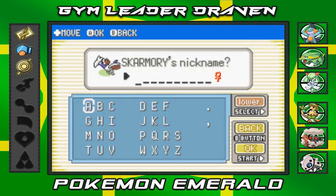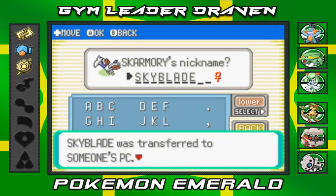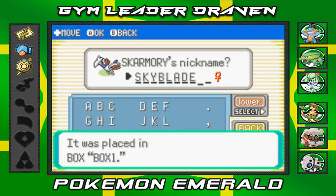I never gave it a nickname in my old Pokemon Crystal walkthrough - not the recent one, but the one from my Draven XE 711 days. So here we go, I'm gonna call him Skyblade. That's right, Skyblade! He's going straight to the PC.